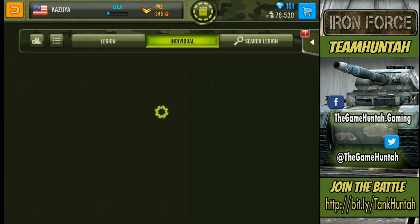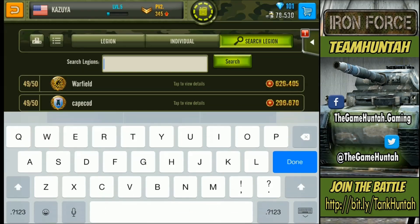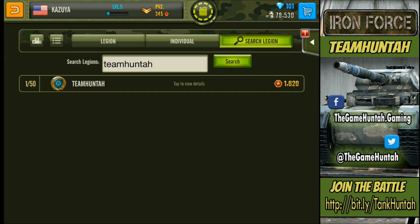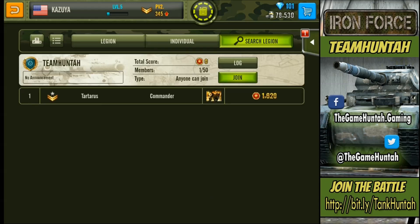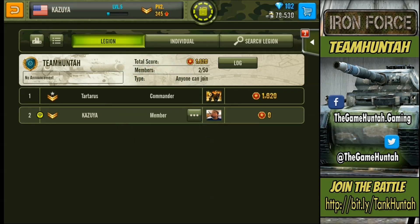Let's figure out how to join a Legion — which is pretty straightforward, super simple. Plus you get a free diamond when you join. We're going to look for Team Hunter. Let me search... Team Hunter is right there, perfect — it's open for everybody. Nice — Tartarus, my friend, he created the Legion for me. We are ready to roll.